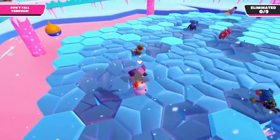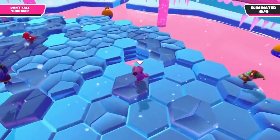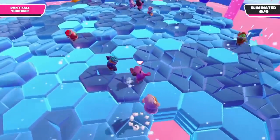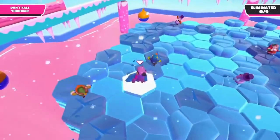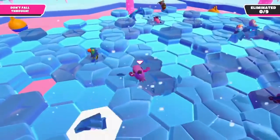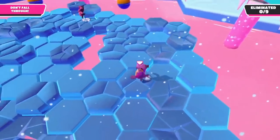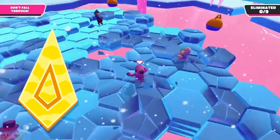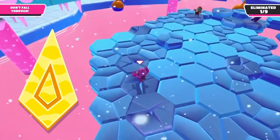Right now in Fall Guys, you can create a party with your friends, but it's not truly a squad because you're still playing individually against each other — you're not working together. There's just an arrow over the people in your party inside the same game, and the only guarantee is that you'll all be in the same game with the same maps. But it seems like that is going to change with these new squad modes or playlists — it'll be your team of players against other teams competing for these special new Crown Shards. This is something very new and different that Fall Guys has never done before.